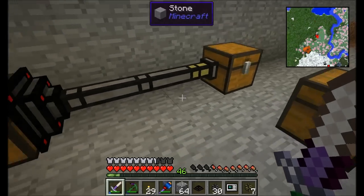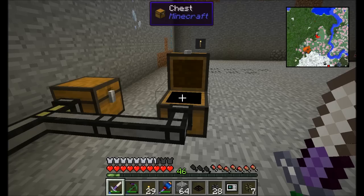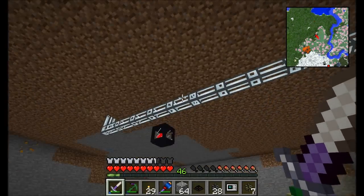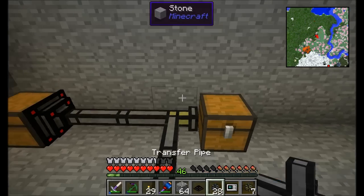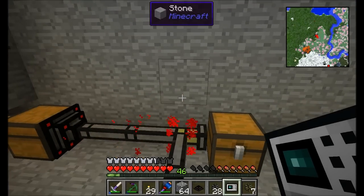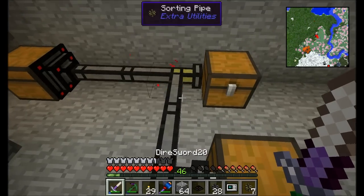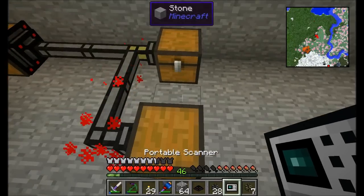I'll attach a transfer pipe to a second chest so the dirt can find its way there. When we dump out glass, it goes to the first available inventory — since there's already glass in the first chest, it finds that and always lands there. It does take a little while to pathfind — maybe one or two blocks per second — so it's a little slow.